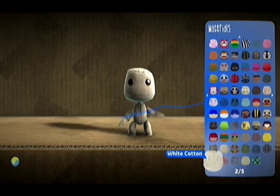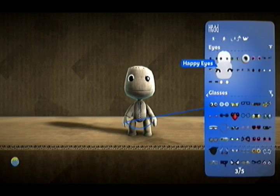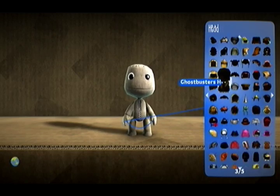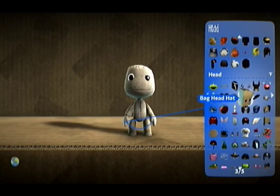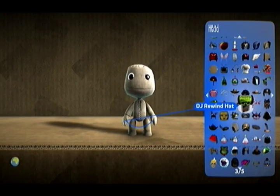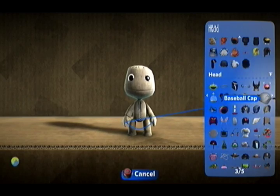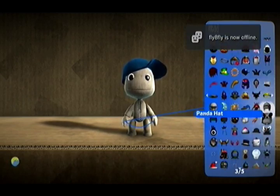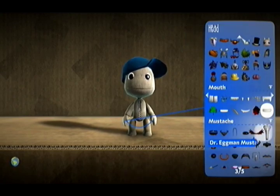Reset your sackboy and put on the white cotton skin. Put on cartoon eyes. Optional hair — we're going to leave it off because the eyes are hard to stick with that hair. The baseball cap in LittleBigPlanet 1. The regular white teeth.